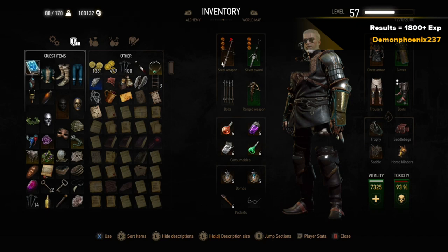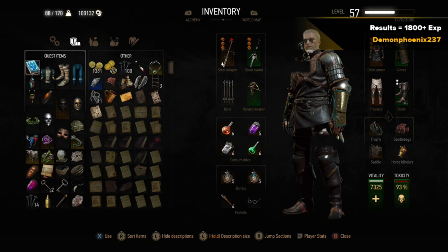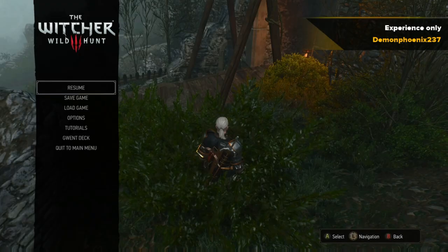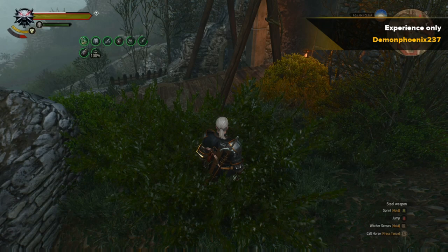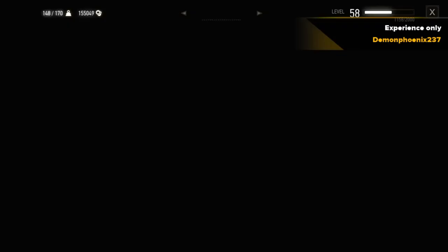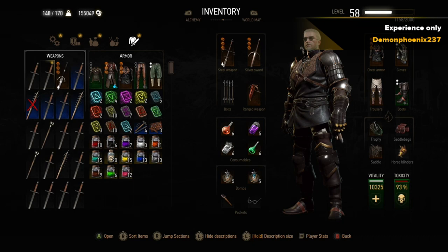That's an hour of real game time and you can see the kill counter on the mutation generator: 3514 kills. There's a lot of kills and experience gained, and it gets you almost a level per hour doing it this way. Now this is another way of doing it if you're only bothered about experience and don't care at all about the money.